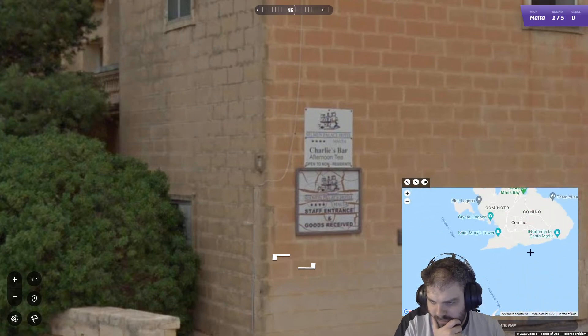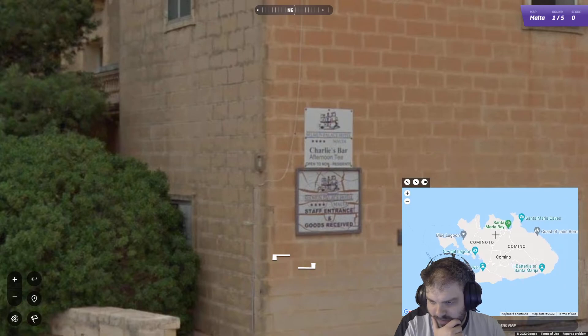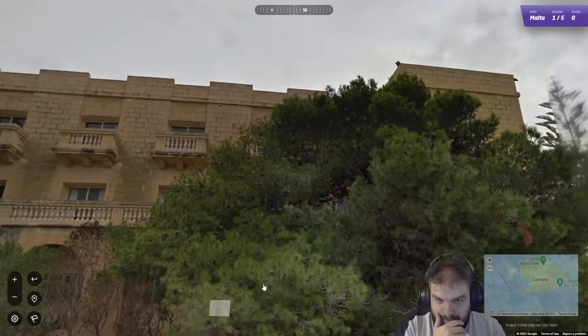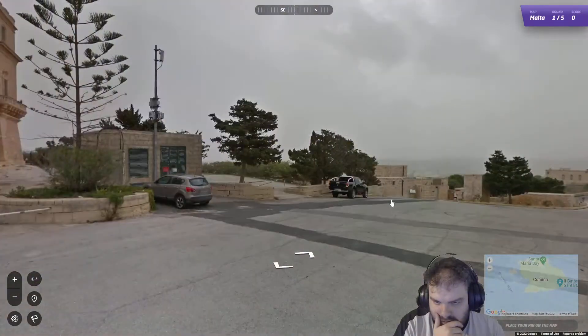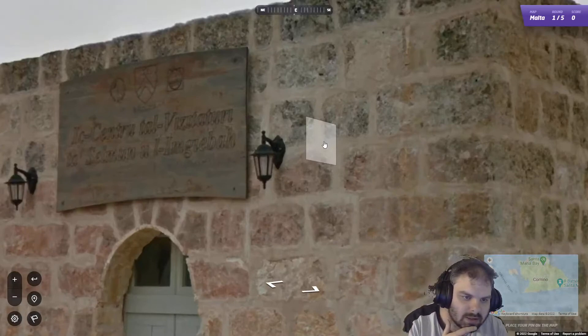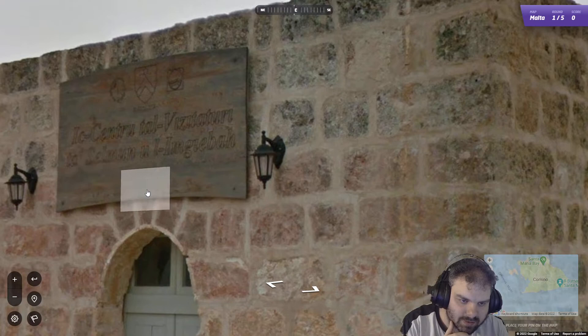They're kind of three main islands - the rest are pretty small. We've got to work out which one of these we're on. Can't get any closer to this building. I can't read that properly. Selman - it says Selman.